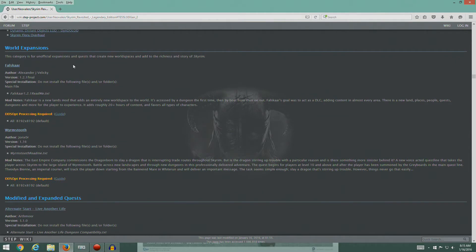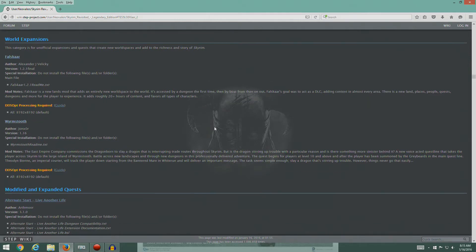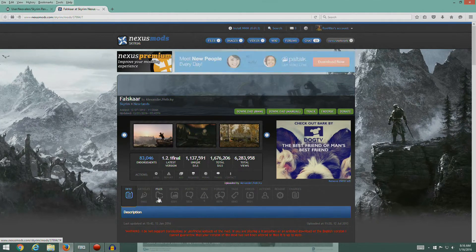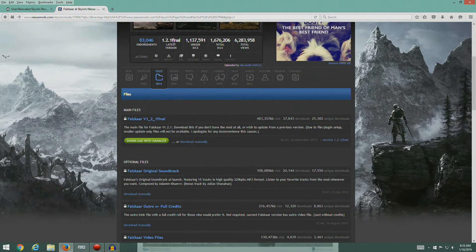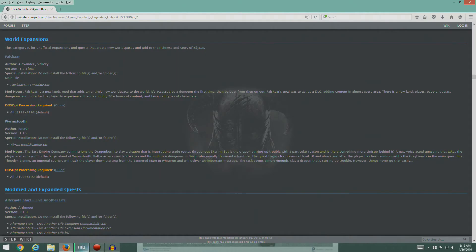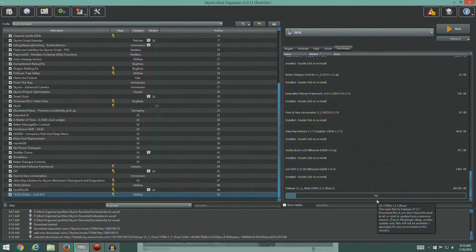Now this is a big one. These guys - Falskaar, let's see if I can say this - Falskaar, and Worm's Tooth. Worm's Tooth I can say. We're going to go ahead and install both these World Expansions. We've got to process through DDSopt. So let's first of all go ahead and get to install 1.2.1 final, which is what we're after. Go to files, 1.2.1 final. We'll go ahead and install with manager.